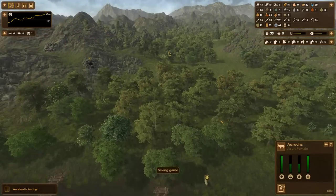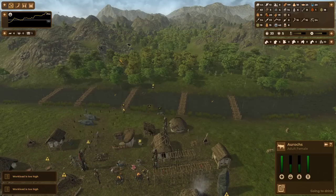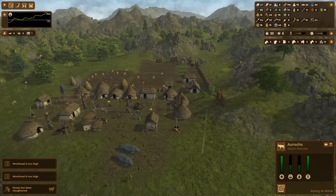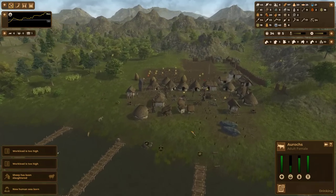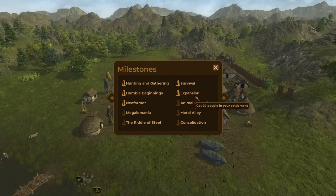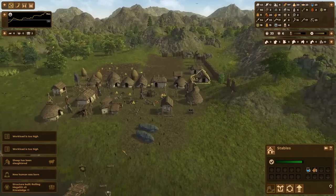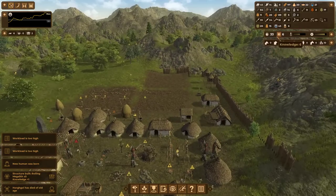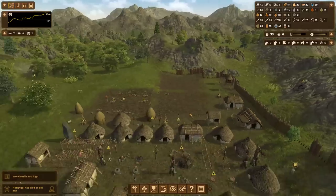There's an auroch — that will be a target, I suppose. The next population milestone is 40. As far as regular milestones go, 20 domestic animals is a nice target to hit. Here's our fifth rolling megalith — don't know why I keep calling it 'minier.' We're six-twentieths — three-tenths of the way towards copper age.